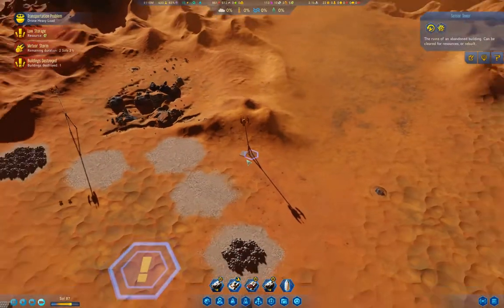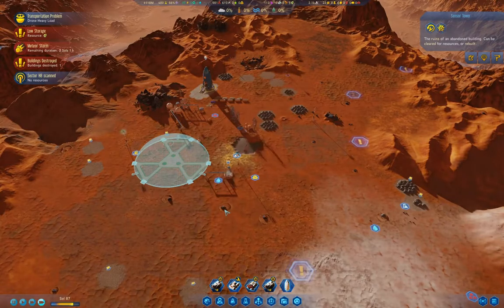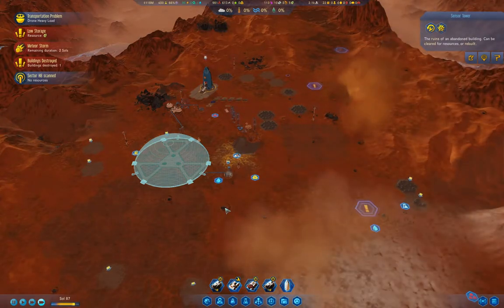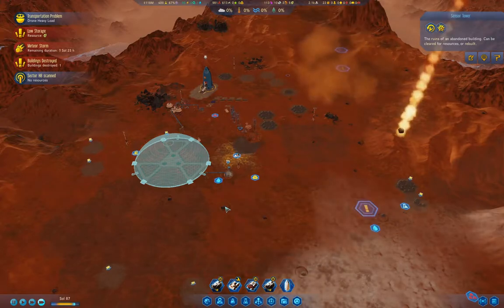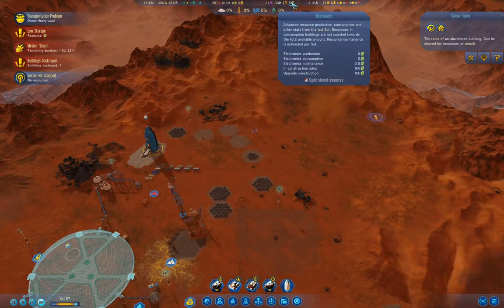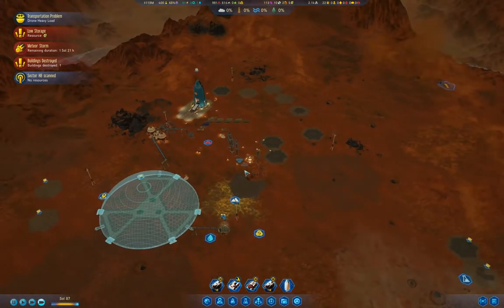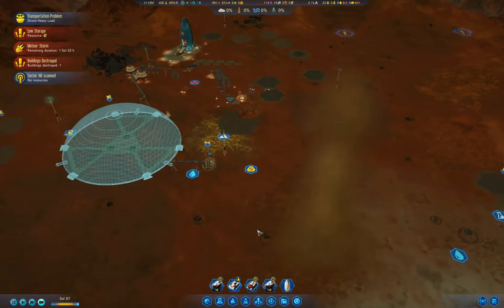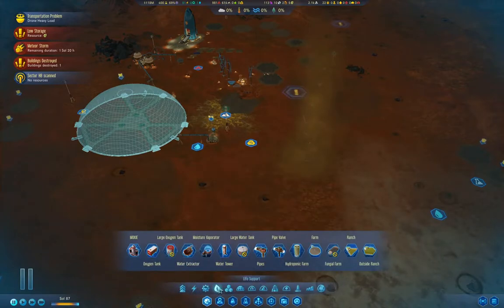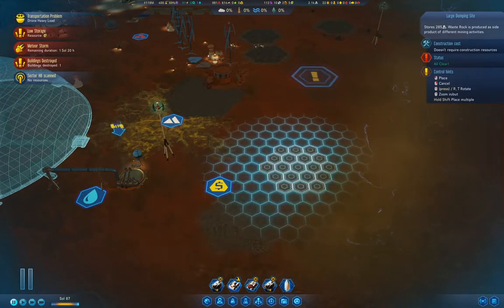Buildings destroyed. It's kind of annoying that the meteor storm decided to land on top of the colony, but isn't it good that I had the lasers ready? We got five — what did we get? A refund from this thing? Grab one of those and stick a couple of them over here.